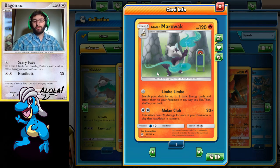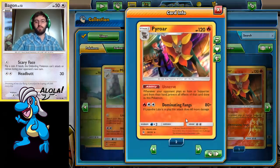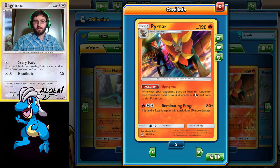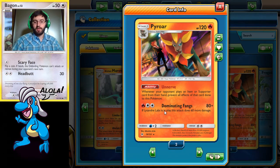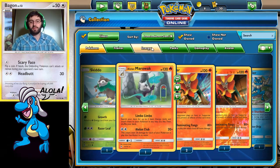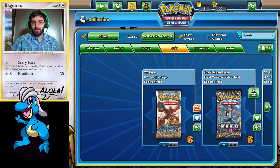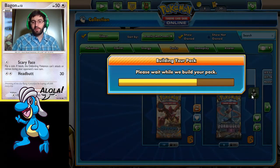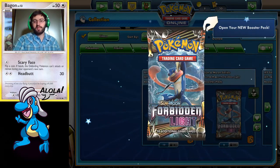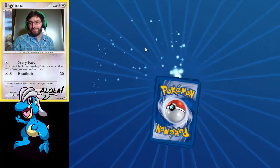We're gonna try this out with some Ninetales and Sandslash. Another deck I was looking into was the Pyroar — I ended up trading for a couple of these. The Unnerve, Dominating Fangs when Lysander Labs is in play. But we're hoping to get the Marowak. I don't have the Lysander Labs set up yet. Let's open up our 23 Forbidden Light Packs, and then I'll show you guys the Deck Tech, and then from there we'll play a game if we have time.